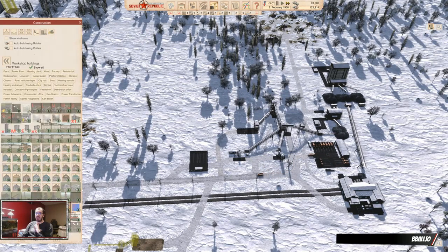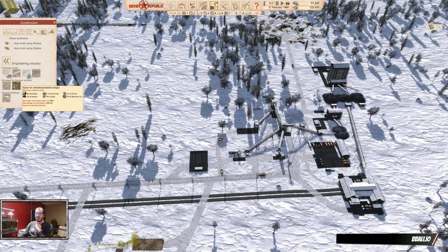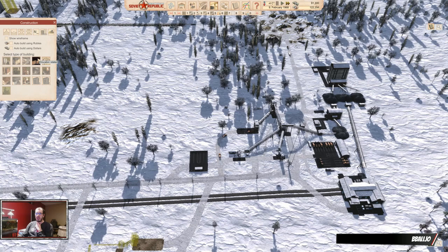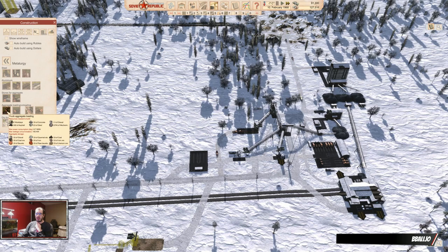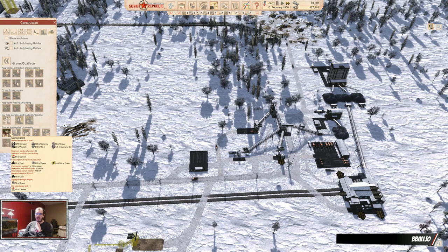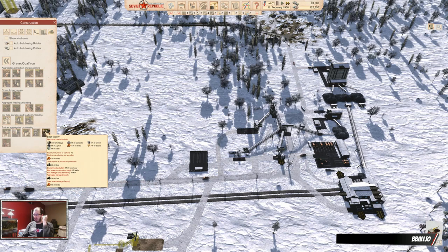The next thing I think we need — I'll take our vanilla industries here. We want cement, and cement needs coal and gravel. We want prefabs, which needs cement and gravel. And we already have bricks, so these two are the next two I want to build.